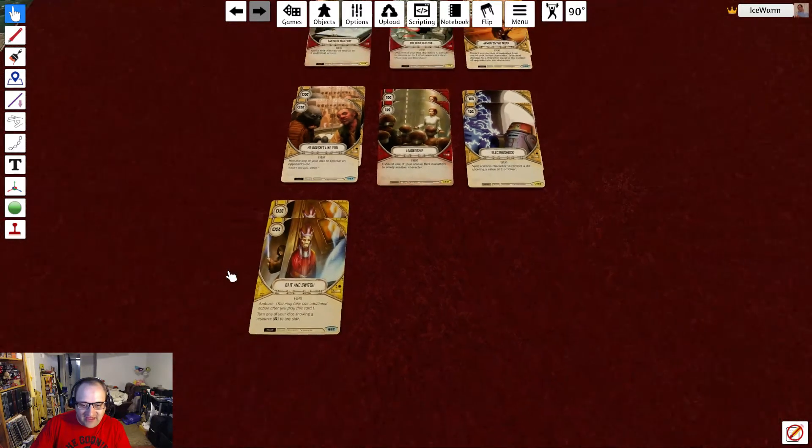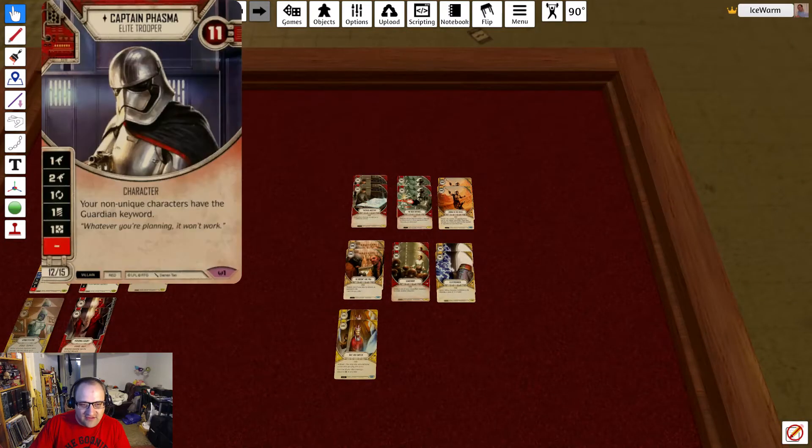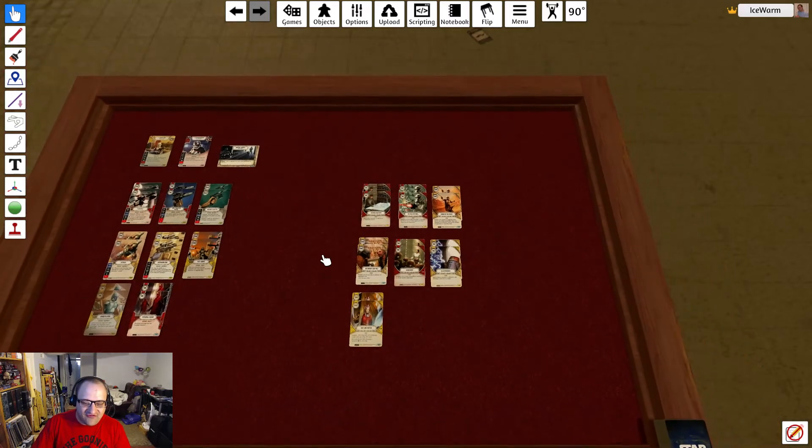The main theme of the deck is keeping damage away from Aura and focusing it onto Phasma using best defense, her Guardian ability, and so on — healing damage, blocking damage with personal escort on Aura. Just keep Phasma alive and have Aura do massive amounts of damage. There'll be a link in the description to check out the deck on swdestinydb.com. Remember to like, comment, share, and subscribe, and we'll see you next time. Take care.